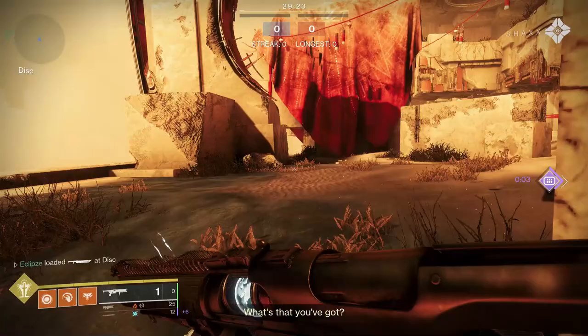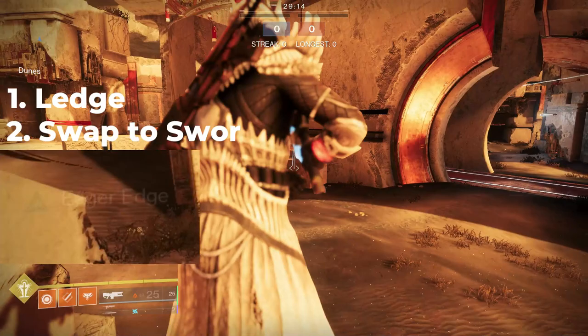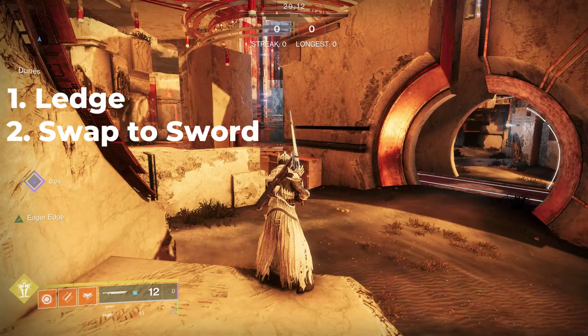Step 1 is getting yourself onto a ledge with any weapon other than your sword. You must be at the edge of any ledge for this to work, so double check your placement is correct. Step 2 is swapping to your sword — this activates Eager Edge. This has a limited duration of 3 seconds, so only swap when you're ready to skate.